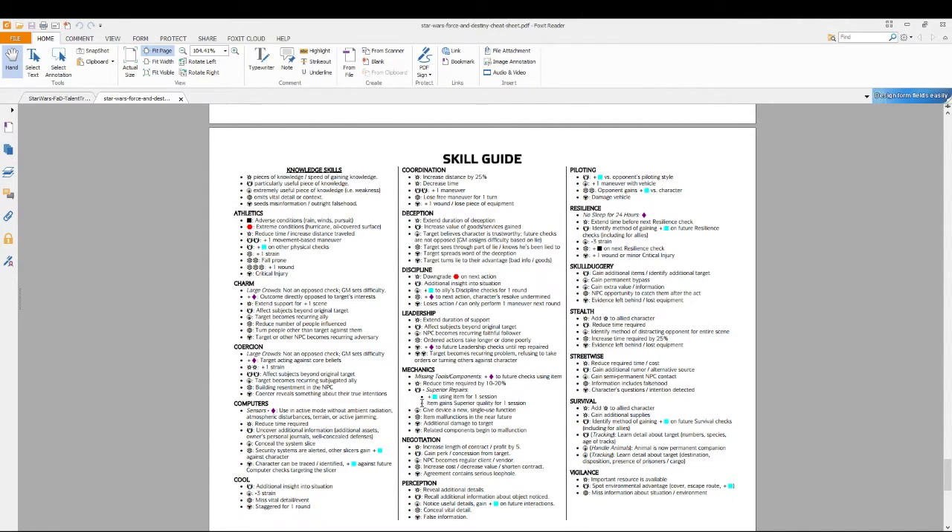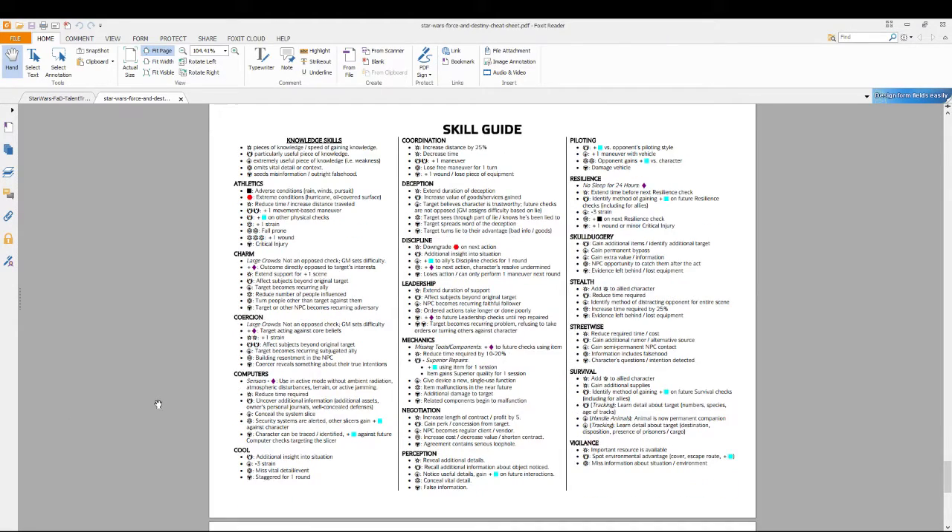Cheat sheets like this really help when you're stuck — if you're making a Mechanics check and you succeed with a threat, the item might malfunction in the near future, so it was a patchwork fix. That's about it for skills. I'm going to do a talents video, maybe tonight or tomorrow, where we'll go over the different talents and how talent trees work. As far as skills go, it's a simple mechanic with an almost unlimited sense of usefulness from the advantage, threat, triumph, and despair symbols. I hope this helped clear up some confusion. If you found it useful, please like, subscribe, and leave a comment — and we'll keep the videos coming!